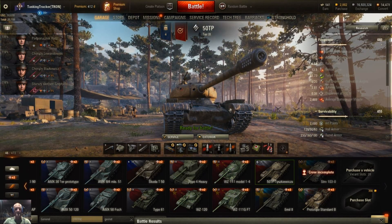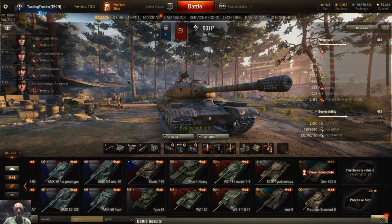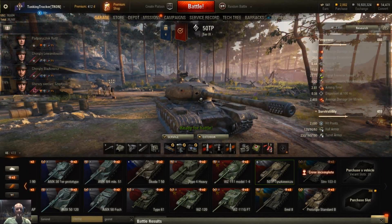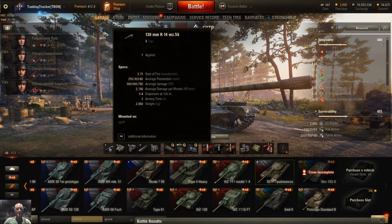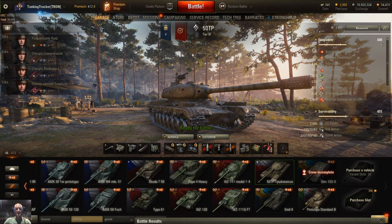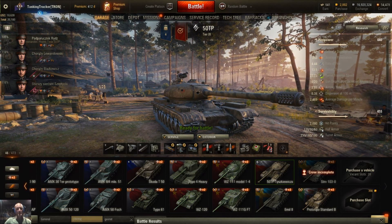Unfortunately without my paintball mod I can't see exactly where they're hitting me during the replay, but I imagine this front is just a big flat chunk — it seems like it's not too hard to pen. I did shoot all premium rounds in that match. It does have okay standard round pen at 250. With what they had for enemies on that team I wasn't going to come around a corner without premium loaded. I've got a really good crew in this.